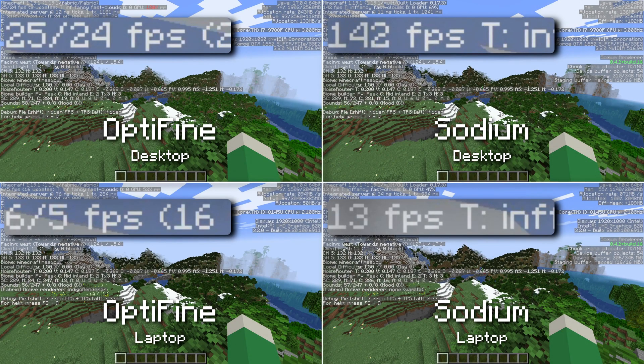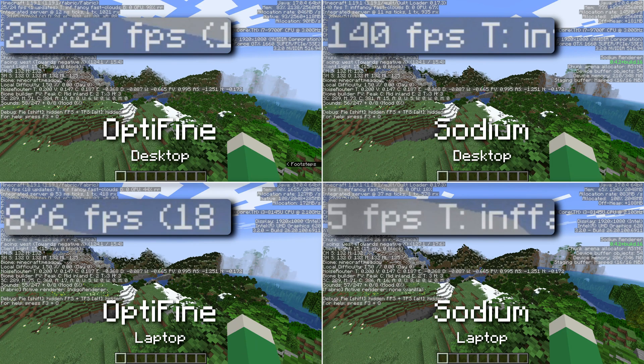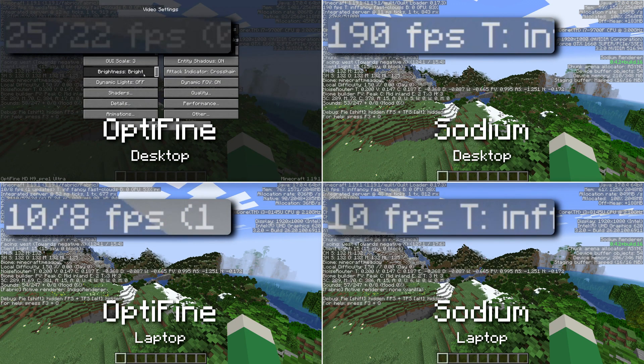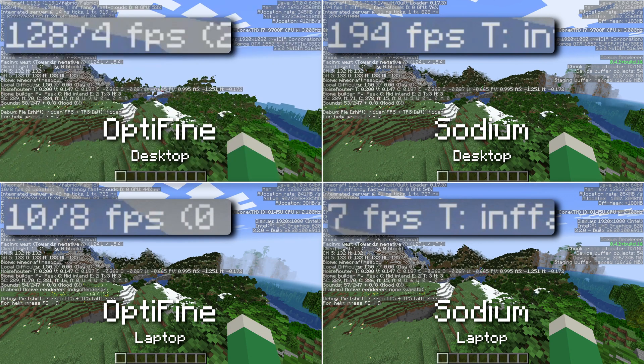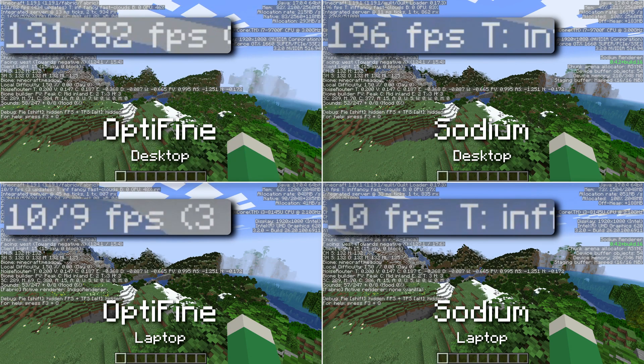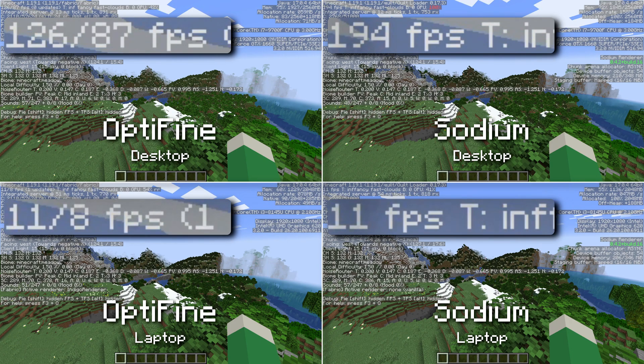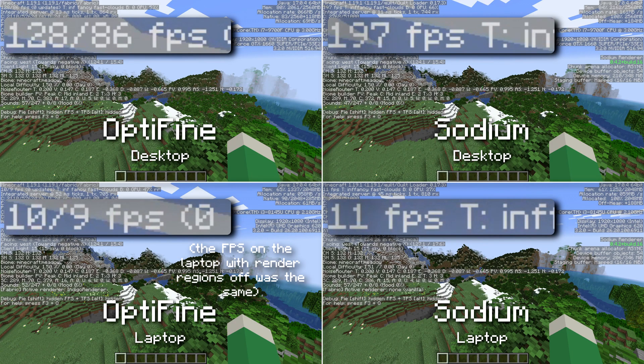Now for the FPS benchmark. In the same conditions, Sodium was outperforming Optifine on both machines. I predicted this, but didn't think about how far the gap could actually be. Optifine couldn't get more than 25 FPS on my main desktop PC, which really shocked me. I had a suspicion that a certain video setting might have been causing the issue — the setting is called Render Regions — and sure enough, it fixed the framerate. Sodium still outperformed it on my main PC, likely because I have a discrete graphics card. But on the laptop, the framerates were still comparable.